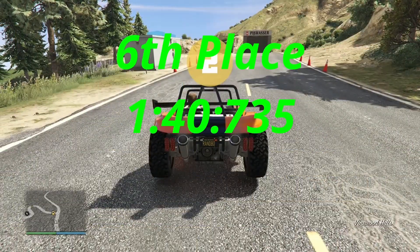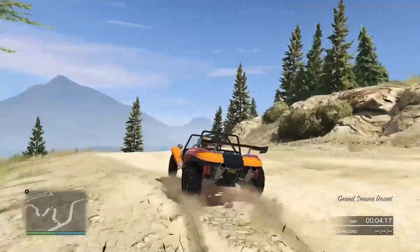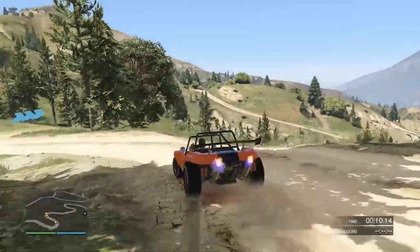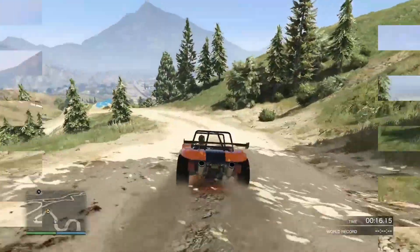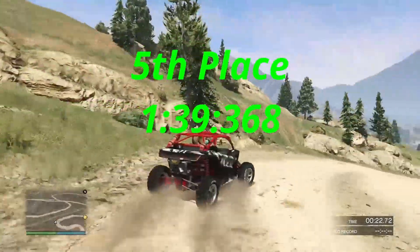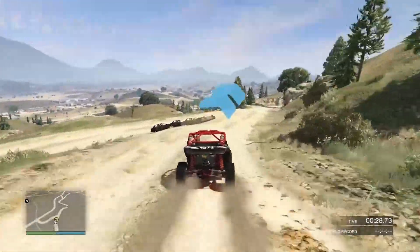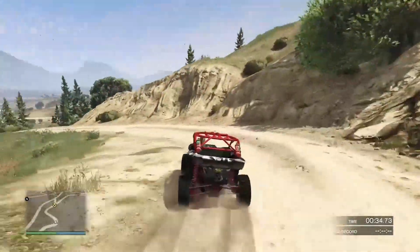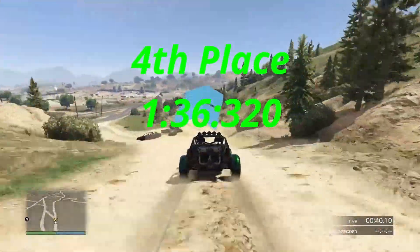In at 6th place is the BF Bifta — another one that kind of surprised me. It doesn't look like it performs as well as it does to get 6th place, but that's just my opinion, take it for what it's worth. On to 5th: the Nagasaki Outlaw. Just like the review I did a couple days ago for the podium vehicle, it's 5th place. It's surprisingly good in off-road racing — it doesn't have a very high top speed but its acceleration and climbing ability are great.